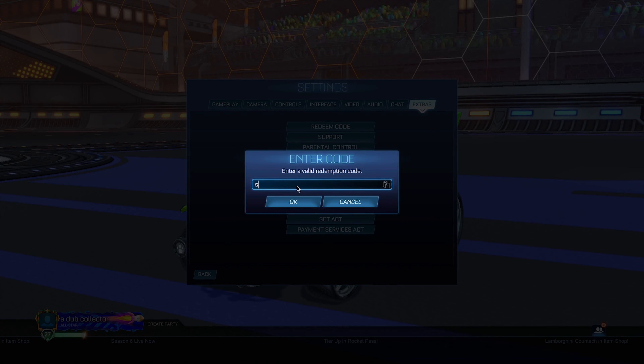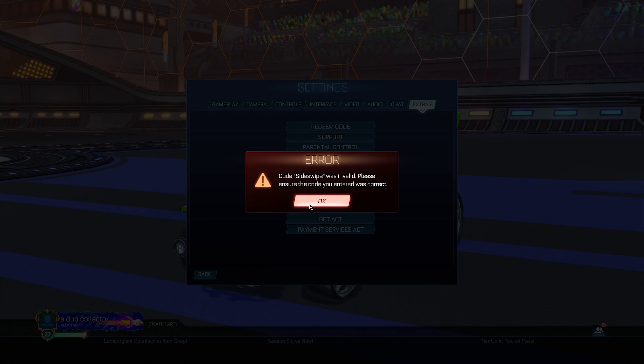Next, you guys can try the code sideswipe. This code is supposedly going to give you some Sideswipe credits. It also says invalid, but this should work when the game is fully released and everything is up and running. So just keep the code sideswipe as a reminder.